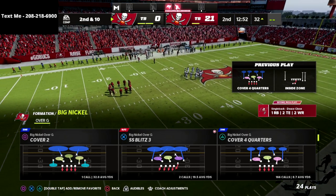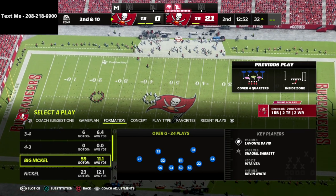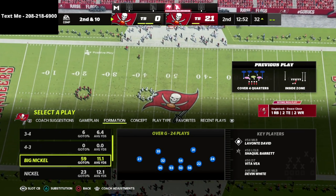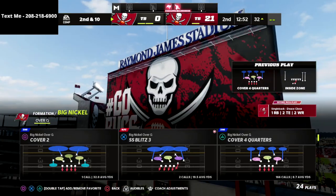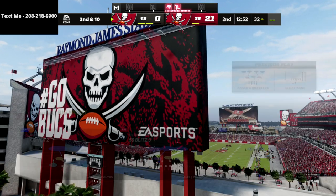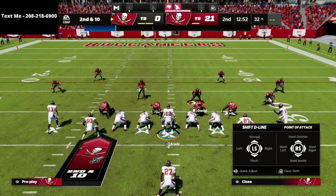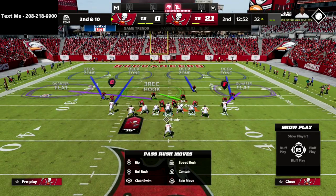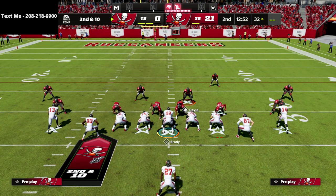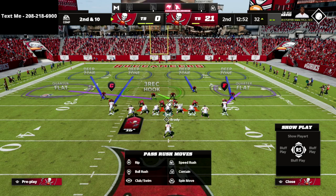Cover Four Quarters is the play we're going to call. If you're ever in Big Nickel, make sure you look at the bottom left — you're going to see them in the slot cornerback package, which allows me to make better adjustments common to a nickel defense. All we're going to do is pinch our defensive line and show blitz just like this. There are a couple different ways we can defend this: the first is a coverage setup, and the second is a pressure setup. Let's talk about the coverage setup.